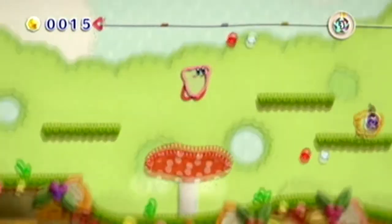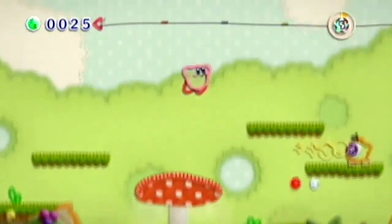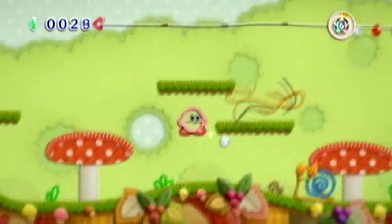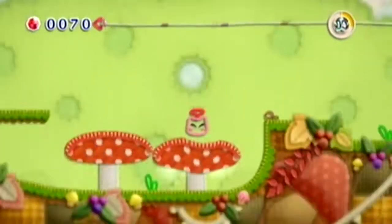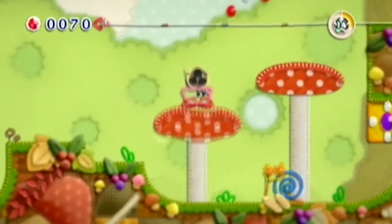These mushrooms work like a little trampoline — if you press down you'll go a little bit higher. That's also how you're going to get some of the treasures. Watch out for the snail, but he's not really too much of a threat if you can just pass him. Getting the treasures in this level is actually pretty easy.